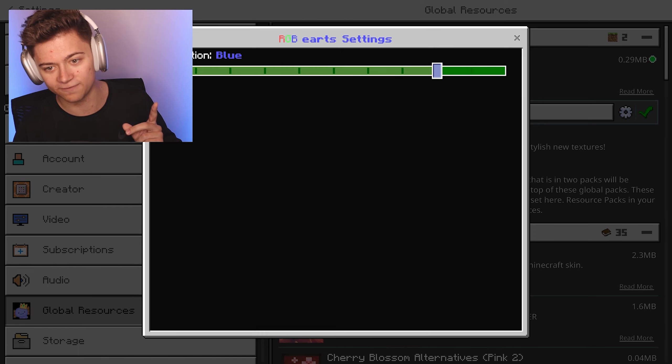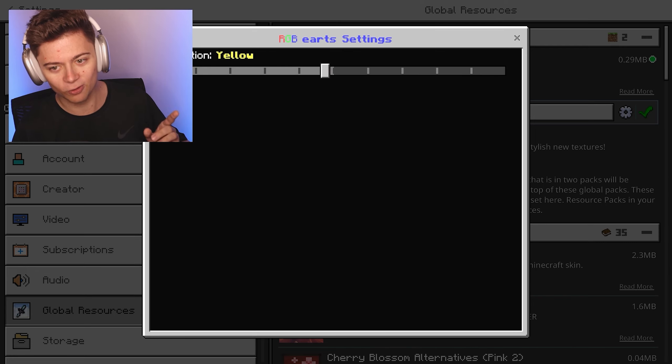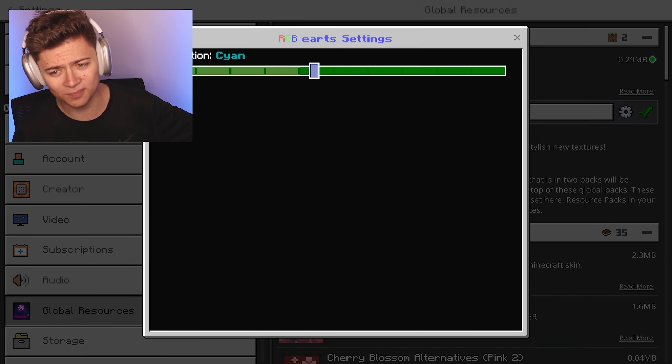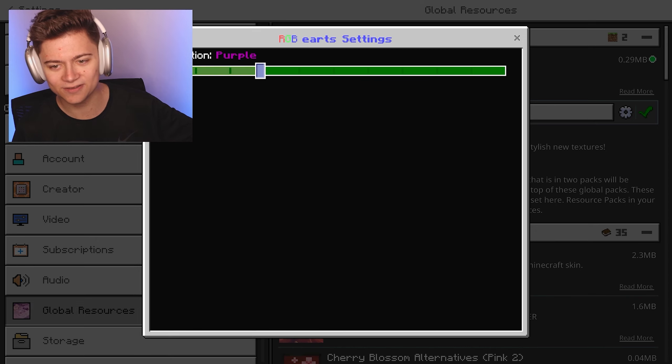As you can see, there are literally so many different colors. I'm not gonna show them all off in this video, but there are so many. I'm gonna go with my favorite color of all time — I think it's going to be blue. It's too bad they don't have a light blue; kind of disappointed about that.